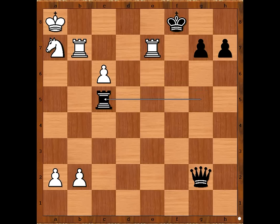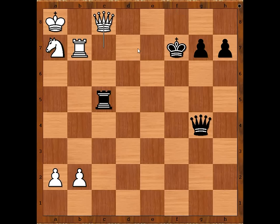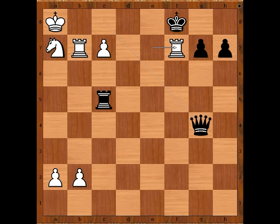Rook to c5, c7, queen to g4 preventing the pawn push, rook to f7 check, king to e8. If king takes rook, then the pawn is pushed and promoted to queen — this is check, and after king moves, queen takes on g4. So after rook to f7 check, we have king to e8. White to move — how to make progress? The rule is: if you don't know what to do, push the pawn. B4 — there comes another foot soldier, attacking the rook.